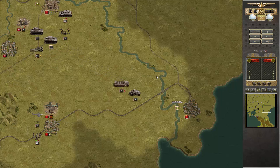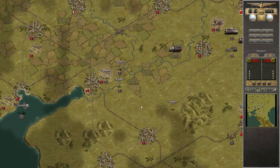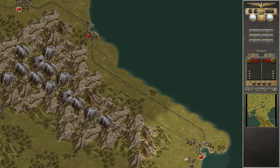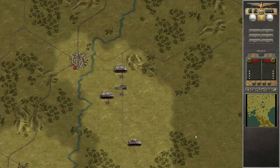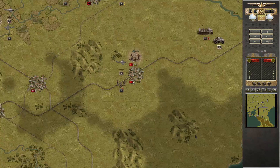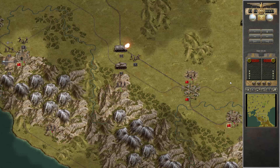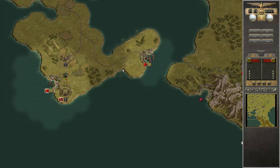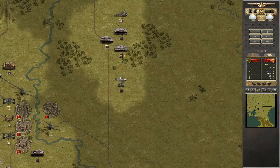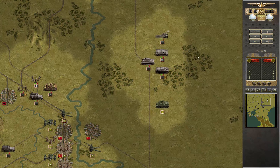To prevent this, I'm already distributing troops to the flanks. Baku is secured. I've learned from previous replays on the other difficulties.